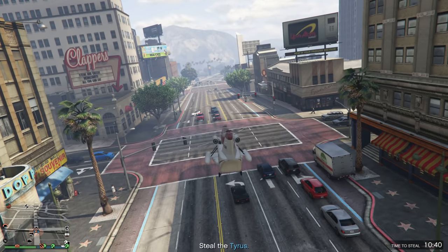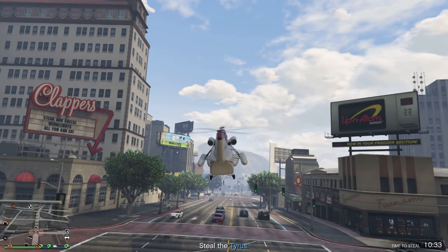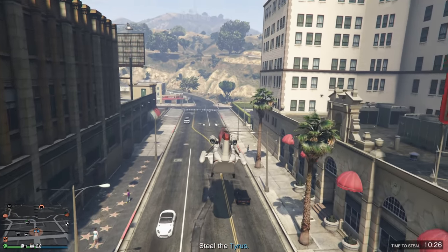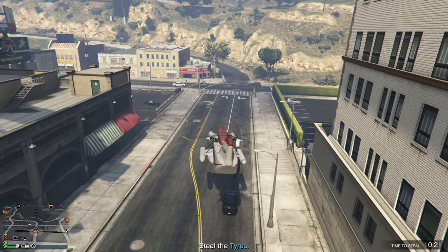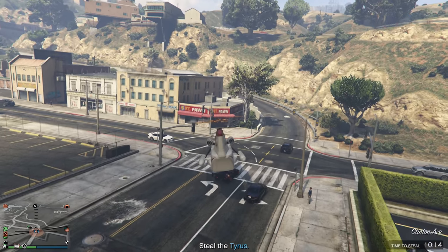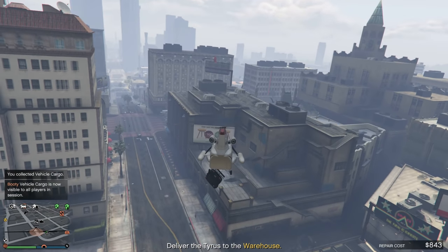First, let's talk about the Cargobob — possibly one of the most useful vehicles you can use for vehicle cargo sourcing missions. If I was not in this Cargobob right now, I would be on foot or in a car. If I tried to shoot the guy in the Tyrus, which I need to collect and bring back to my warehouse, and I shoot him but don't kill him, he's going to start driving away. You'll be driving at really high speeds and won't be super accurate, and you might accidentally end up hitting the car and doing thousands of dollars worth of damage. With the Cargobob, you can just pick him up — he's still in the car — and deliver it back to your warehouse just like this.